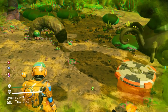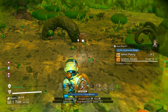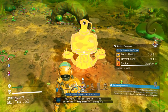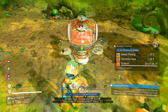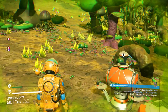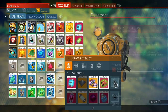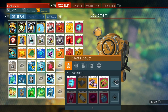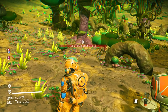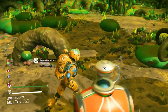Now the hard part is going to start. Get your Nutrient Processor out. You always need to use Visium. If you go to your exosuit and click here, you need to make creature pallets. You can also give these pallets directly to the creatures.